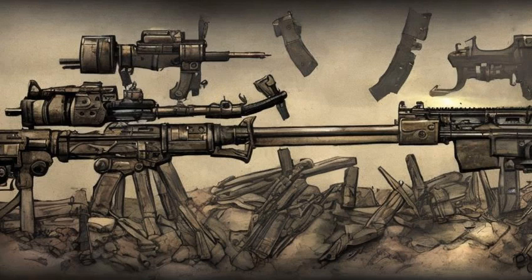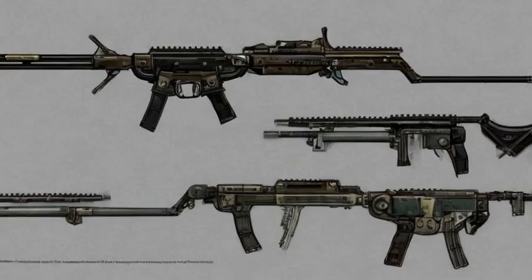Any combat rifle with a low scope or higher will be labeled as a combat sniper, along with other titles, unless another name takes precedence over it. The full stock and long scope mods cause the combat rifle to use more AP in VATS in order to be fired.